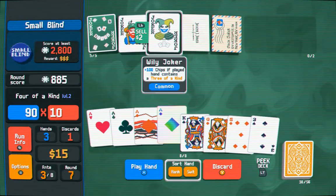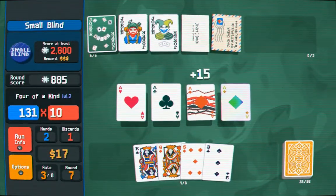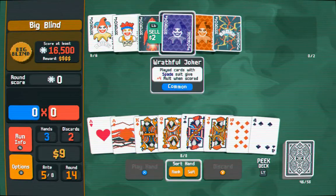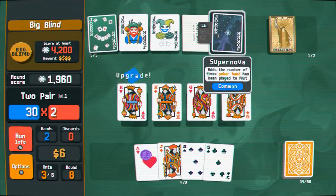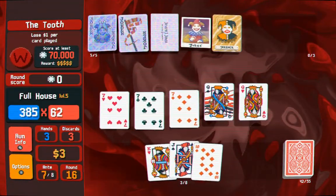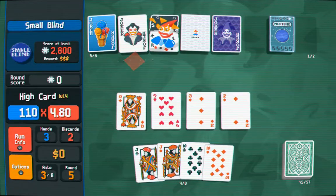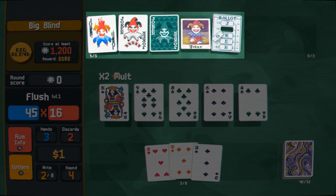Jokers. In this game there are a staggering amount of different jokers, and these are essential to boost the combo total. You can give advantages to certain card suits or poker ranks, and many more possibilities, rewarding you with chips, adding to the multiplier, or even multiplying the current multiplier. But you only have room for 5 jokers, so choose wisely.